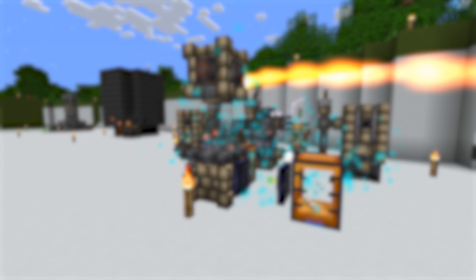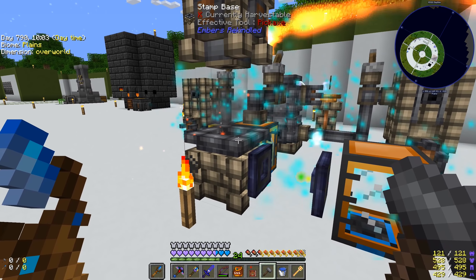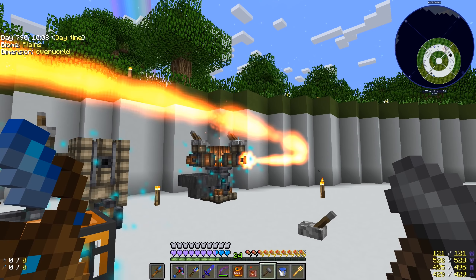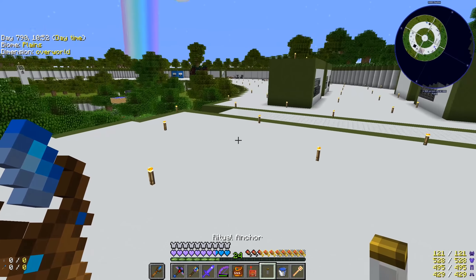Welcome back everybody to another episode of Project Ozone 3. We needed a whole lot of dawnstone at the end of last episode, so I went ahead and made some dawnstone in our smeltery over here and I'm putting it into the stamper so we can turn it into ingots. We're tick accelerating the ember stuff so things are going a little crazy here.